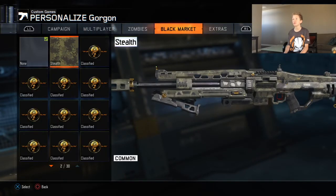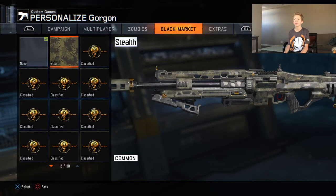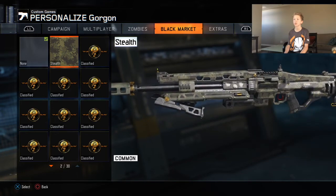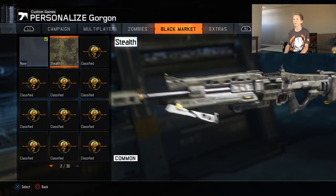Didn't we get a stealth camo before? I thought we got a stealth camo on the ICR, or even — I think it was the ICR that we got that stealth camo on. I know we got it on another gun — I know this is not the only one. I think we got it on the ICR as well. Anyway, this is the stealth camo for the Gorgon.